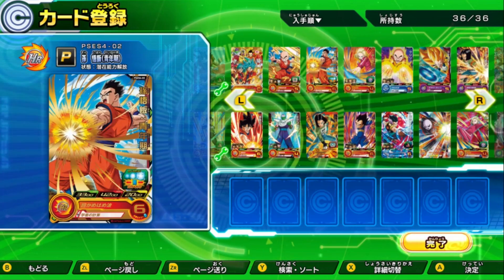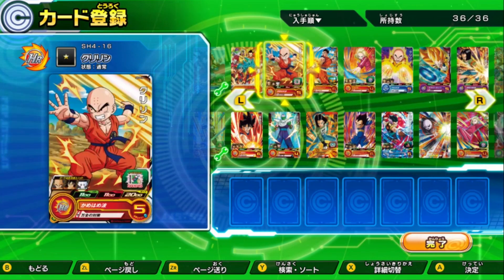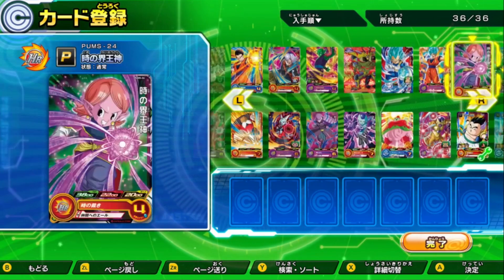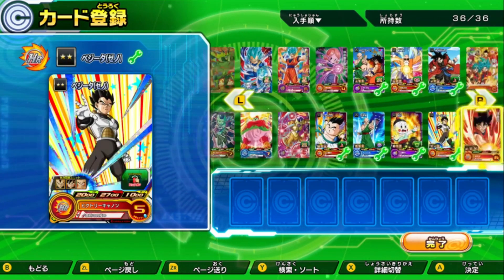So you might have gone by here and seen there's a Master Roshi, or there's a Tien or a Chiatsu. But when you go through your character list, you're going to have significantly less — you're going to have about 29. And you're going to be like, well how am I supposed to activate their abilities?